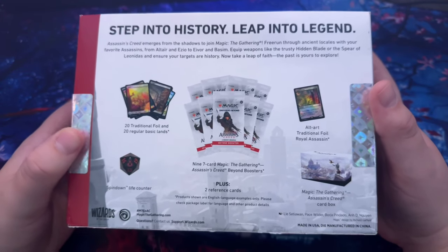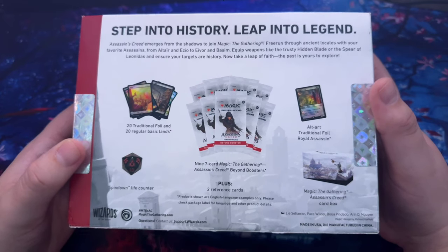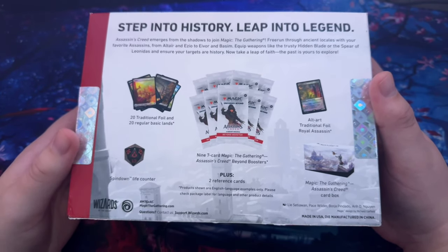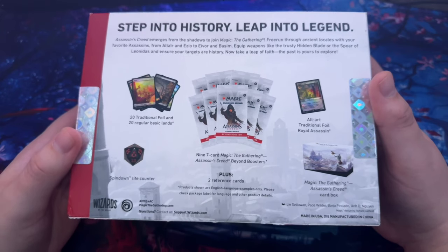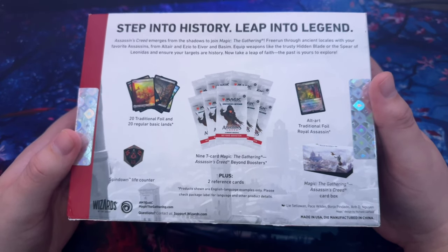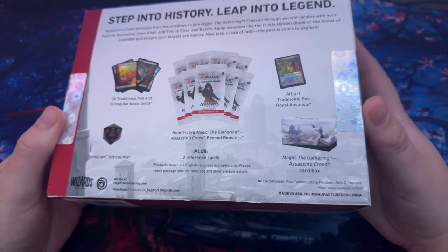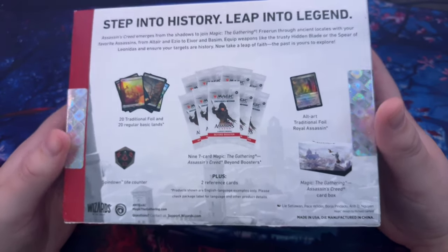So it comes with 20 traditional foil and 20 regular basic lands, a spin-down life counter — that's pretty cool — nine seven-card beyond boosters, art, foil royal assassin, and the card box. Let's see what we got in here.